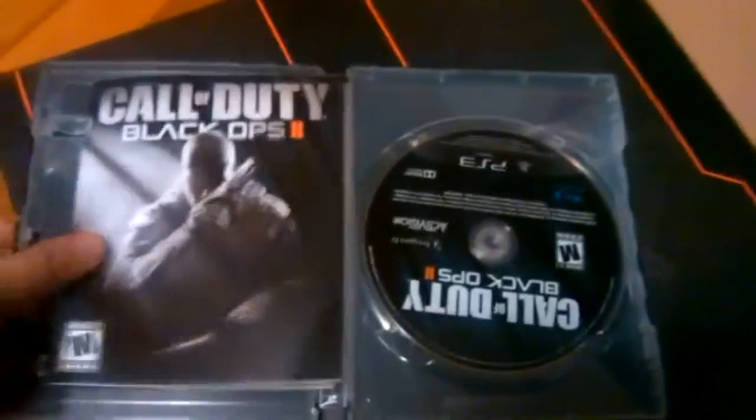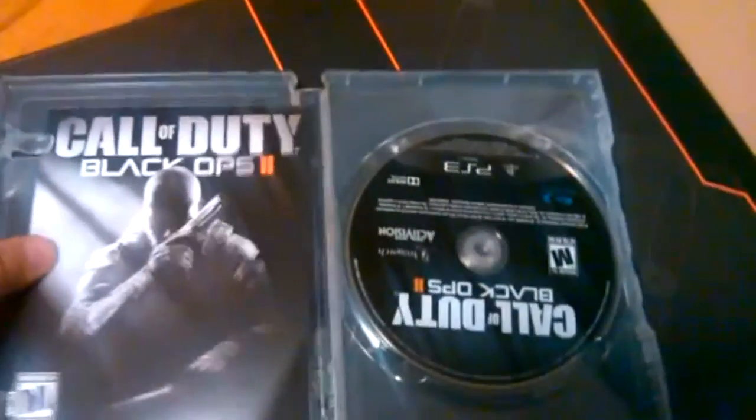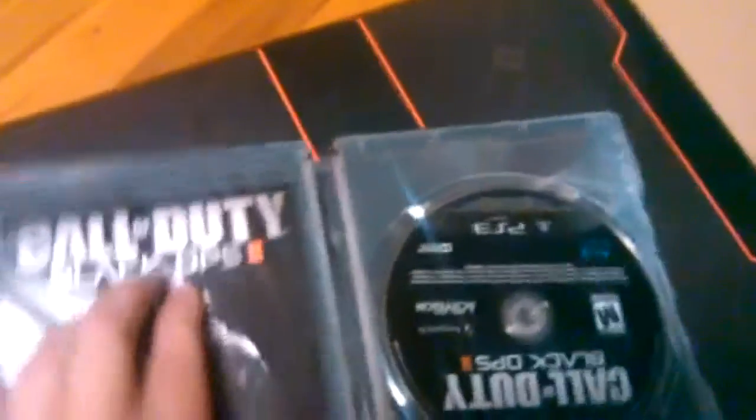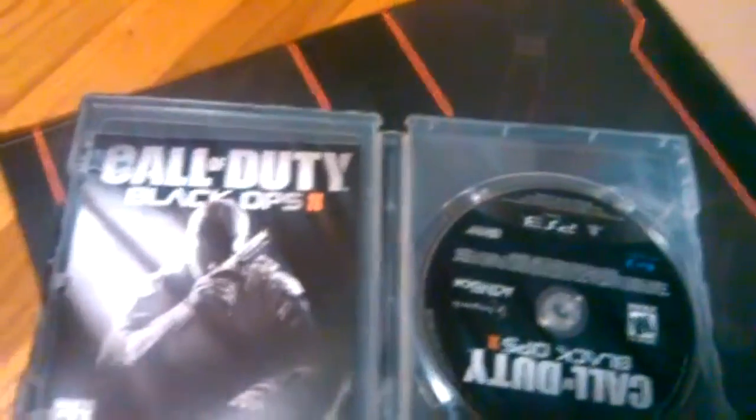And a little instruction manual. I remember when instruction manuals used to be so big. Back when the PS2 had games, the instruction manual was huge. Now they're so thin. That used to be the best part of getting a game — looking through the instruction manual when they were so big. I just don't care about it anymore.